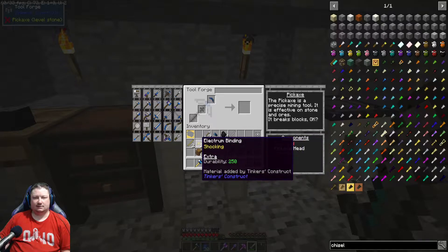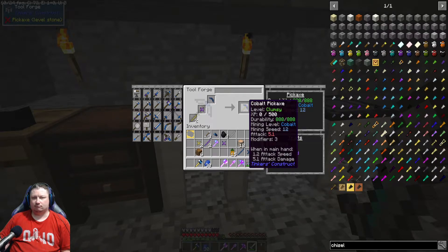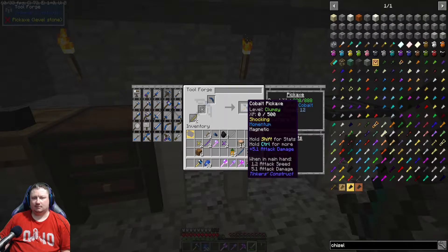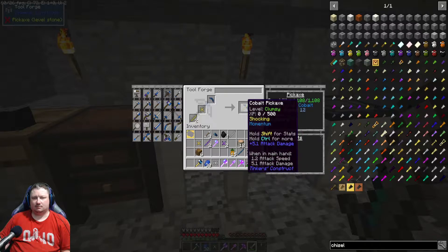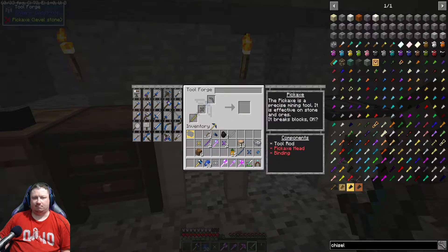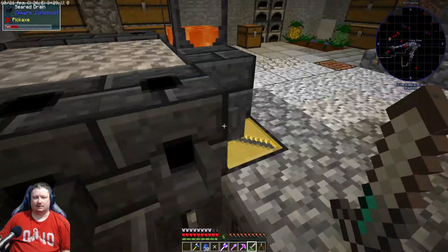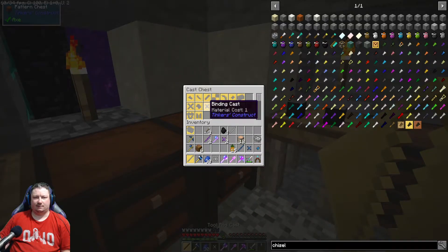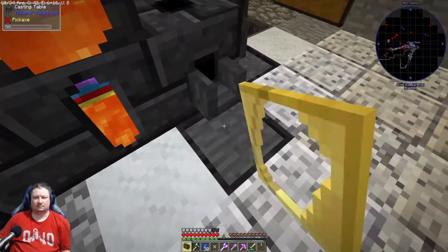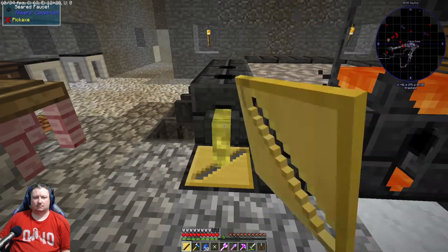Now let's do the pickaxe. I think we'll just make both things out of electrum because that just makes more sense. Okay, and the axe — then we're going to need more electrum. Basically we just need a handle and a binding which I think we have enough of.